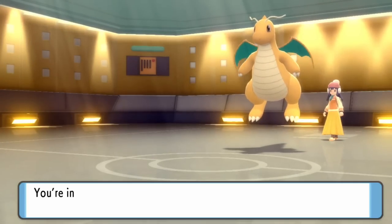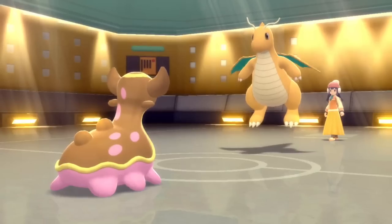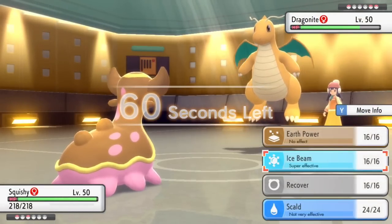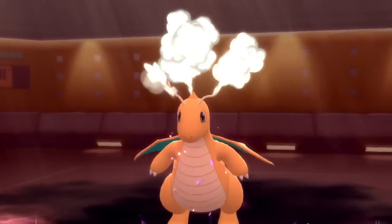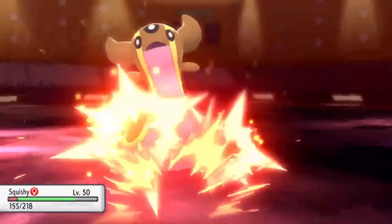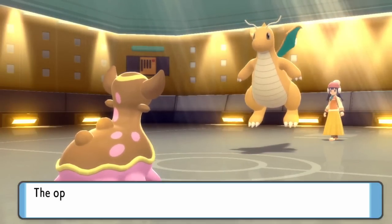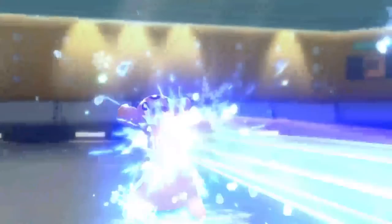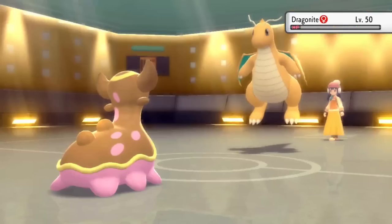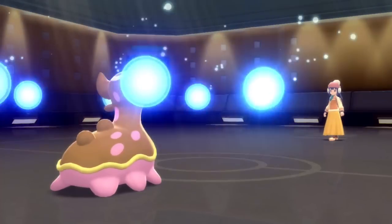I'm able to get a free switch into Gastrodon. Knowing Dragonite is locked into Outrage, and I'm running max Defense, I should be able to easily take one — as long as there's no critical hit. It goes for the Outrage and Gastrodon says that didn't even hurt. After two turns it gets confused, and I go for the Ice Beam which takes care of Dragonite. Very important that I was able to break its Multiscale ability with the Stealth Rock entry hazard, so that was extremely useful.